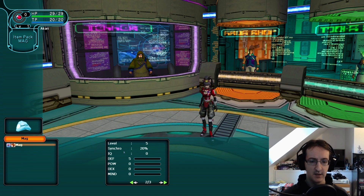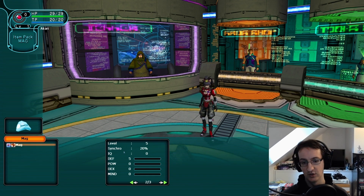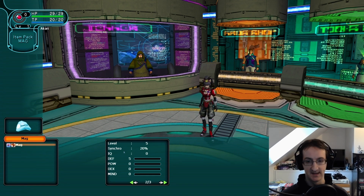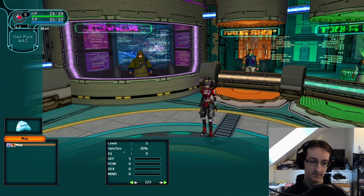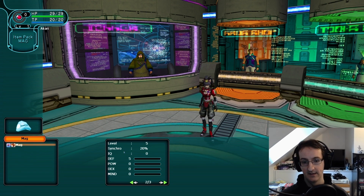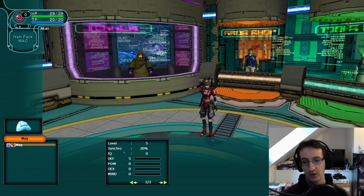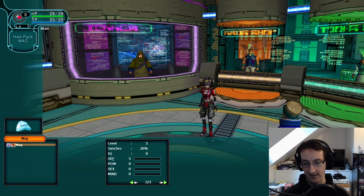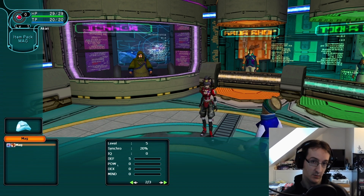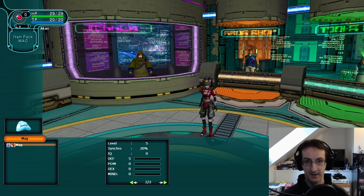The IQ basically covers the strength of any specific triggers. For example, your mag might cast Rester or Shifter on your character, and the level — the strength of it — depends on the IQ. The most important stats, though, are these four: DEF is defense, POW is power, DEX is dexterity, and MIND is mind.